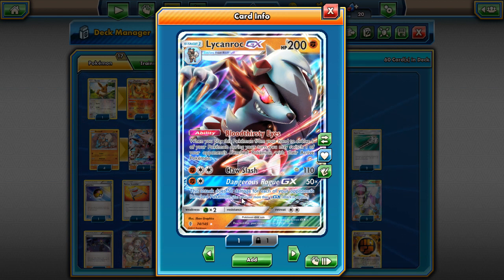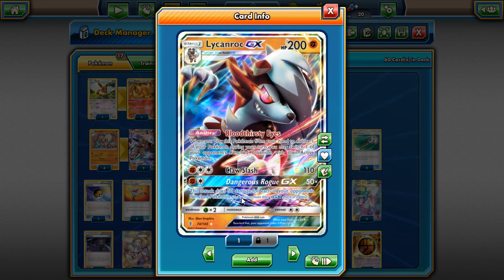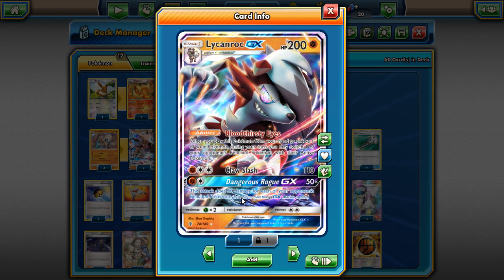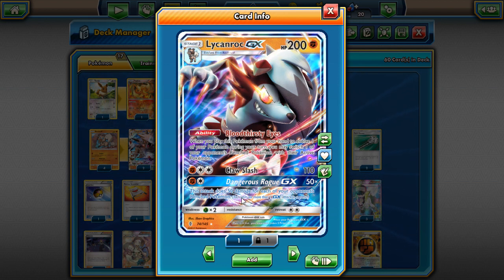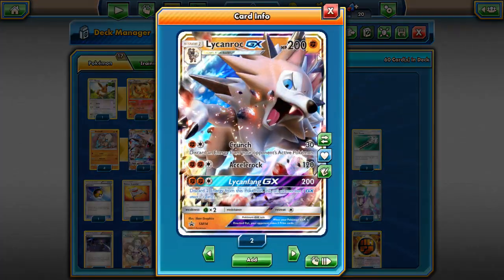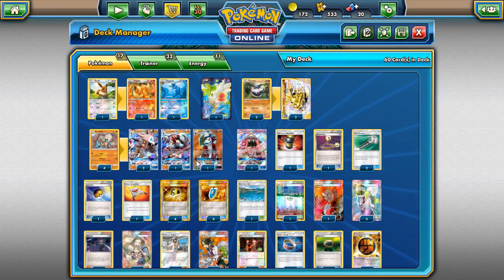Dangerous Rogue for two energies does 50 damage times the number of Pokémon on your opponent's Bench, which is really good. If they have a full Bench, you're doing 200–250 damage — insane, one-shotting mostly everything. Dangerous Rogue is clearly the way to play Lycanroc. You're going to be using Dangerous Rogue more than Lycanfang, so that's how that goes with this deck split between both Lycanrocs.